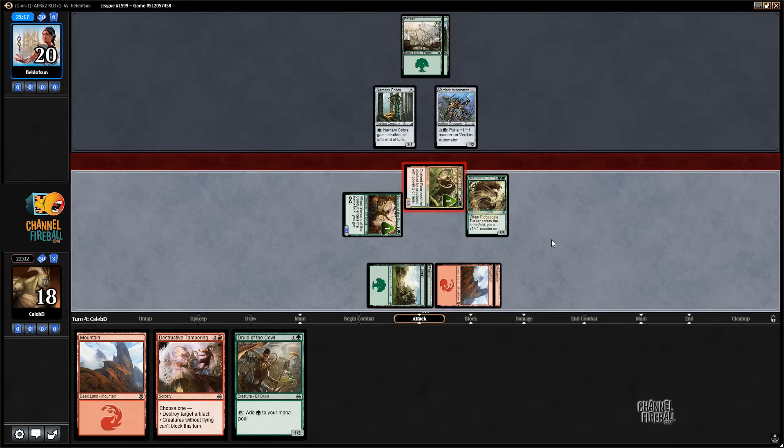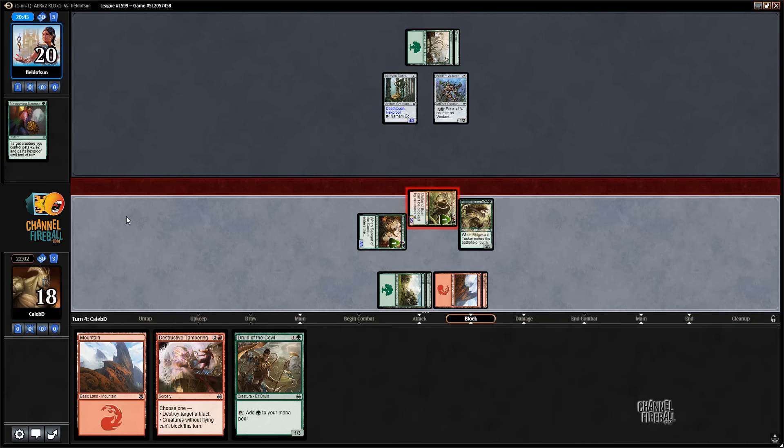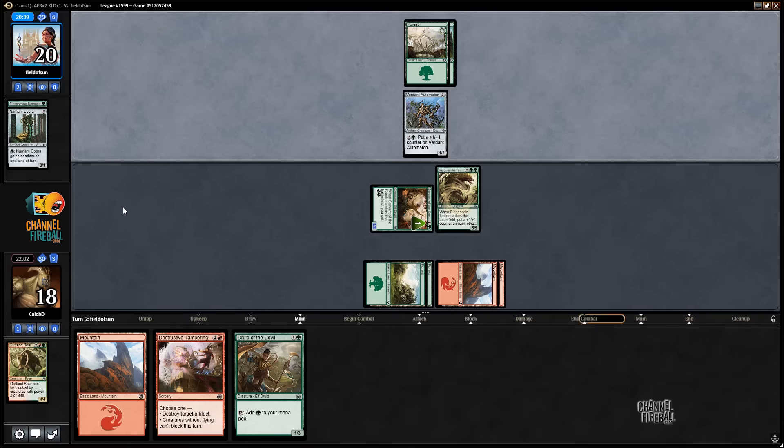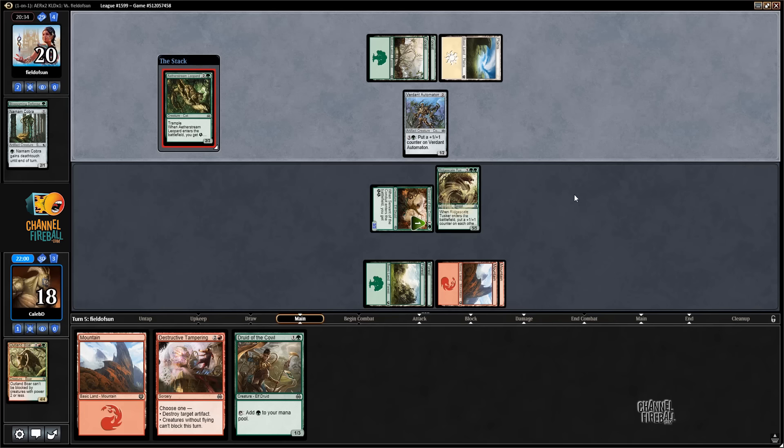That plus-3 plus-3 card could blow me out here though — like if they pumped the Cobra it would be trading with the Boar. So instead: Tampering, kill Cobra, play Druid, attack for 4. That's still a fine line. Opponent's thinking... if they do have the plus-3 plus-3 card I don't see how they can win this game. Oh, it's not the plus-3 plus-3 card — okay, that's worth thinking about. That's totally legit. Well, I'm kinda glad I didn't go for the Tampering and get blown out by Blossoming — not even get any damage in, lose my Tampering. That all sounds bad.